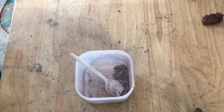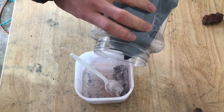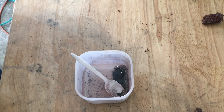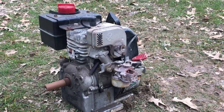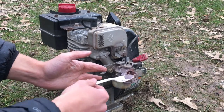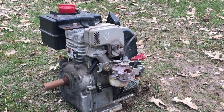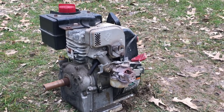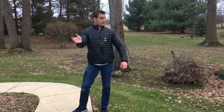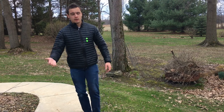So it doesn't look like the thermite is igniting in the combustion chamber, so what I'm going to do is add a little bit of magnesium to the mixture — this should help it ignite a little better. The engine just shut off and it will not start again, so I'm going to take it apart and show you what's inside.